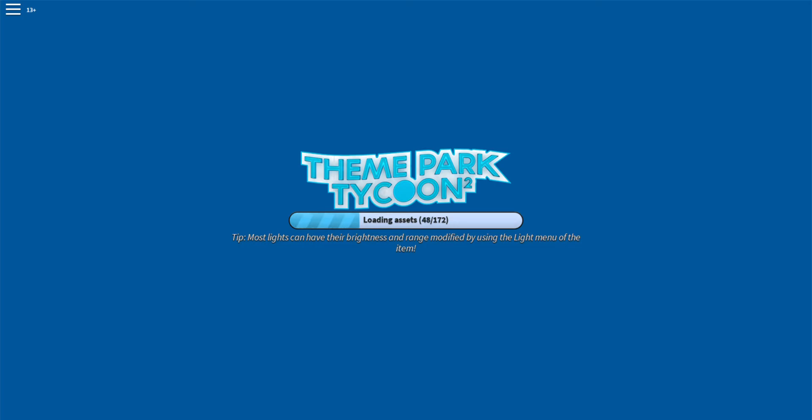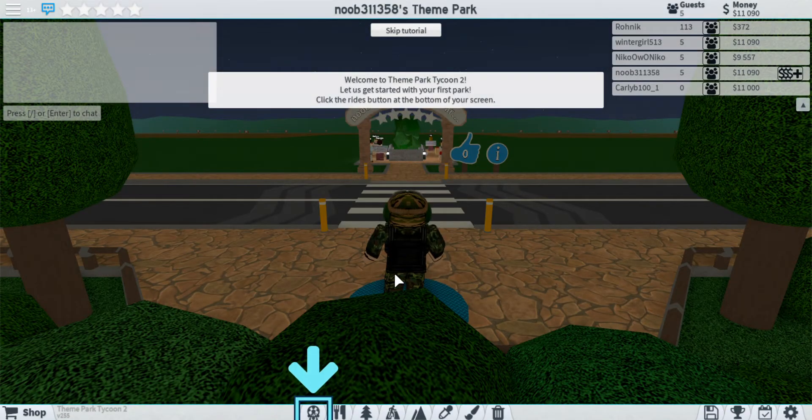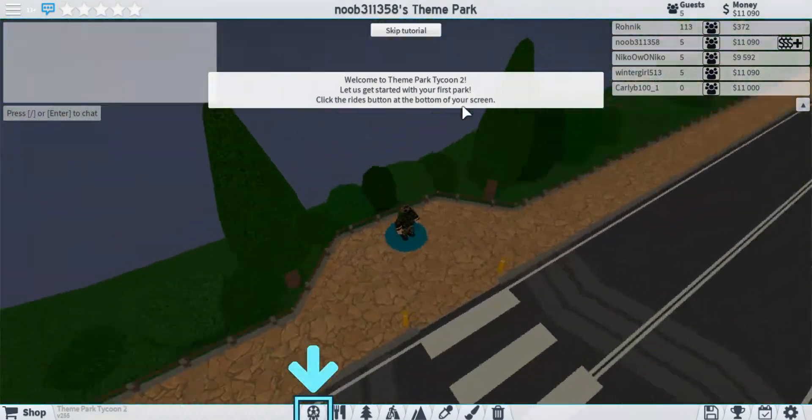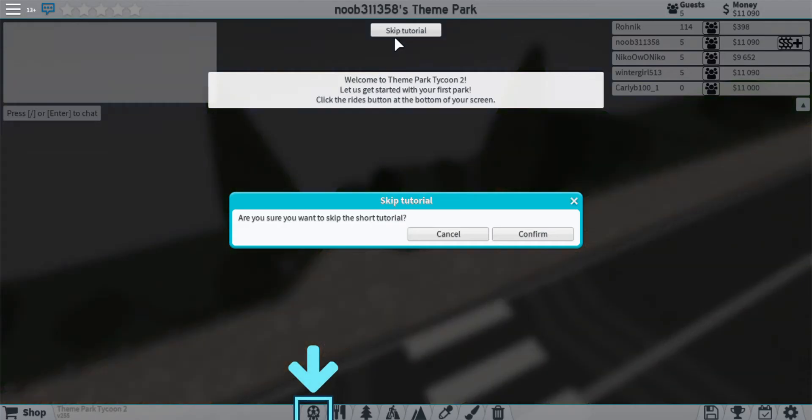Hey guys, welcome to another video. Today I'm going to be showing you how to make a good park or a good start in Theme Park Tycoon 2. First thing you want to do when you first spawn in and create your park is hit skip tutorial.